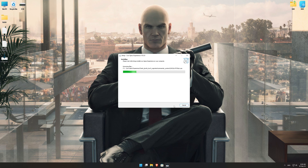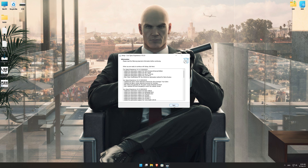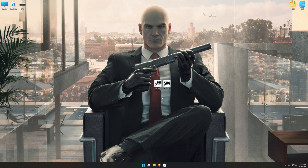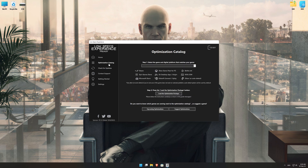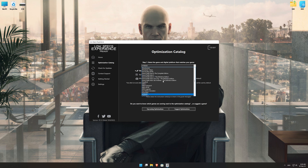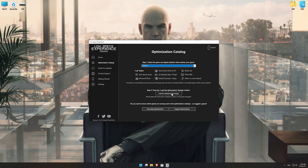First of all, start the installation process for the Low Specs Experience. Once it's done, start it from the newly created Desktop shortcut and select the optimization catalog. From the top of the menu, select the applicable digital platform and then select Hitman from the drop-down menu. Once that is done, press load the optimization package.